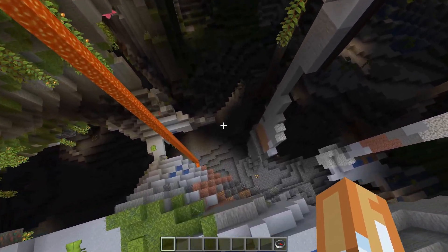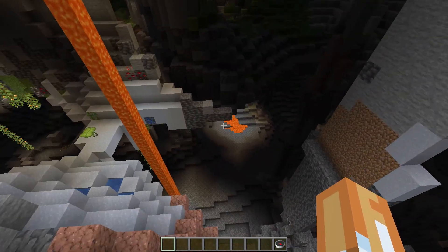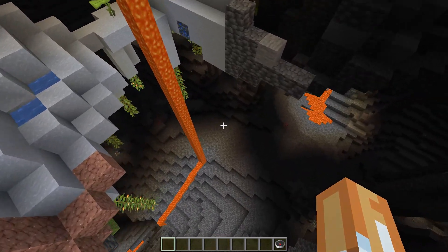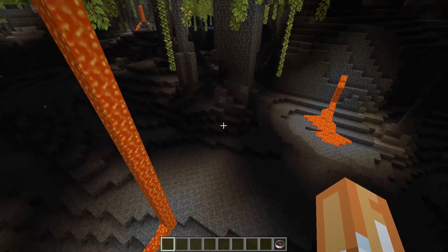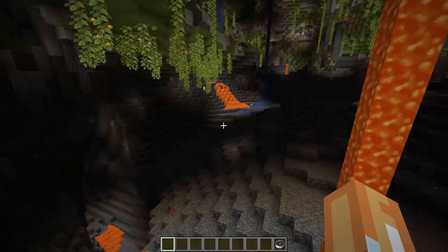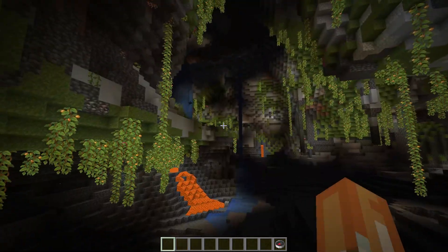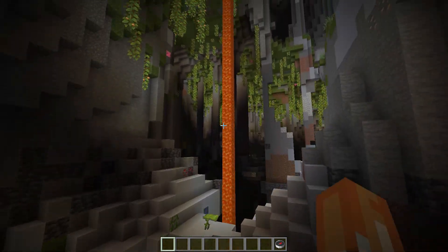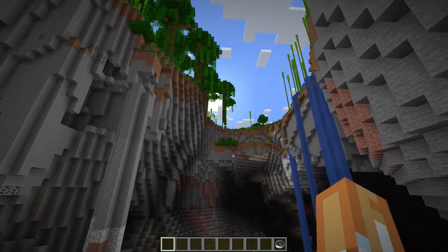It's going to be really hard to navigate — you're going to need some scaffolding to get around here for sure. Scaffolding is a gravity block, so you could drop it down and build yourself a way in and out, and since you can collapse it, scaffolding is really a must-have to explore these caverns effectively. It's really pretty but it's going to be really difficult to explore. You've got the bamboo forest right here too.